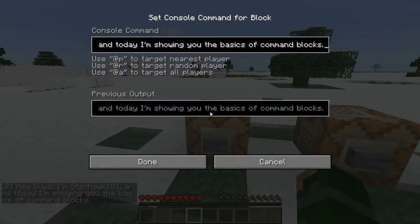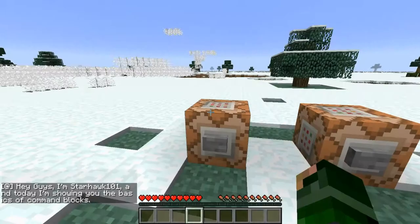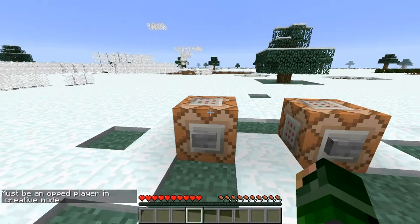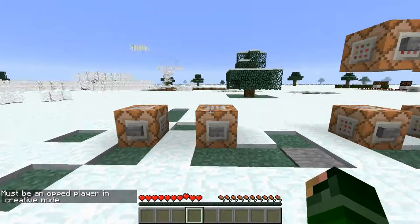You could also do the message command. The target selector @p targets the nearest player — it works like if I put 'starhawk101' there it would target me specifically, or @p targets the nearest player. I think if you use slash message it works, but I would use slash say for the time being.